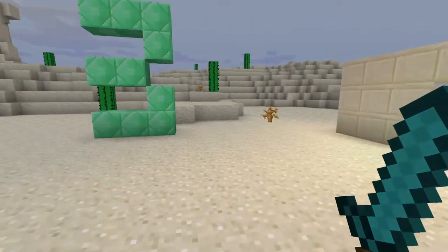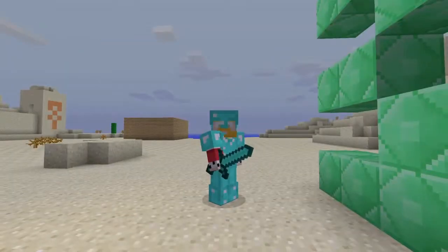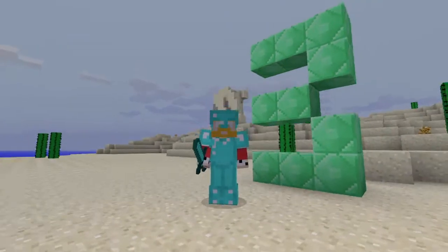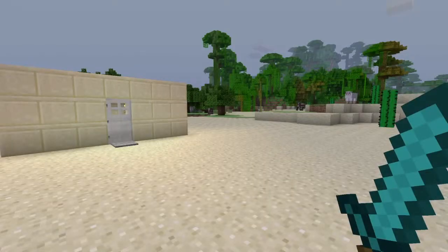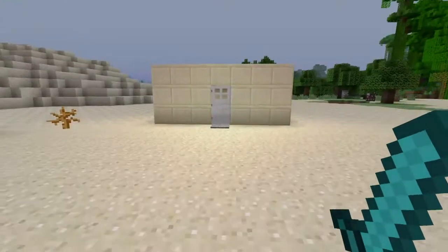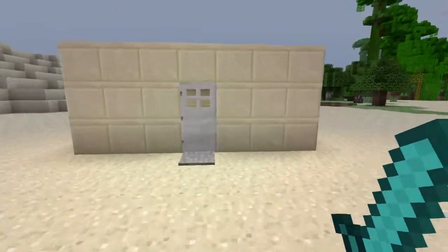Coming in at number three we have the fake lava troll. They're going to die, but not to lava. This one is made for your friends who are pretty much geared up — they have armor — but you still want to kill them with a troll.